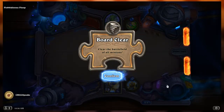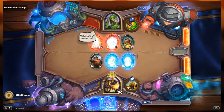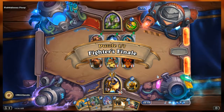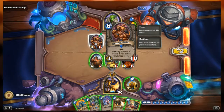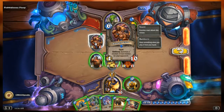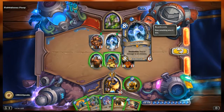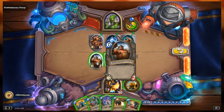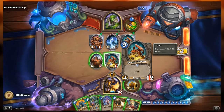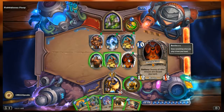Alright, remember the name of the game is board clear - clear the battlefield of all minions. Floop's side of the board from left to right: we have the Hungry Ettin, a 4/10 with taunt and battle cry - summon a random 2-cost minion for your opponent. Then we have Anomalous, an 8/6 with deathrattle: deal 8 damage to all minions. And the Sleepy Dragon, a 4/12 with taunt. Our side has the Boulderfist Ogre, a 6/7, our own Sleepy Dragon, and Deathwing, a 12/12 with battle cry: destroy all other minions and discard your hand.